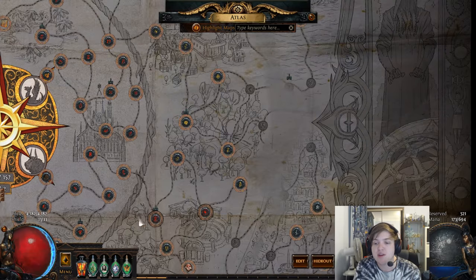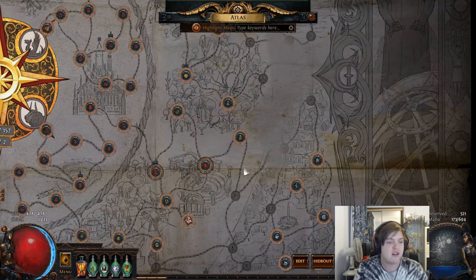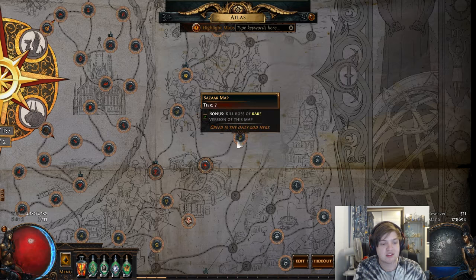To start off, I'm going to choose a map on the Atlas — we'll go with this Tier 7 Bazaar. It's nice and simple. First, we want to learn how maps drop. In Path of Exile, when you're doing a map — let's say a Tier 7 — that map can drop any tier below it. So if we're doing a Tier 7, Tier 6s, 5s, and 4s can all drop from it. It's all the way down the tier list, which is really important to know.